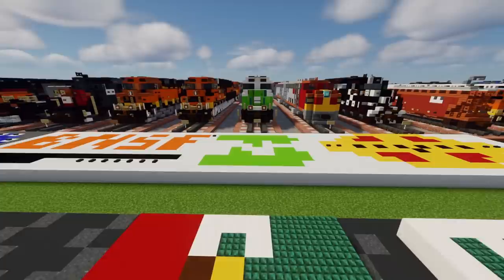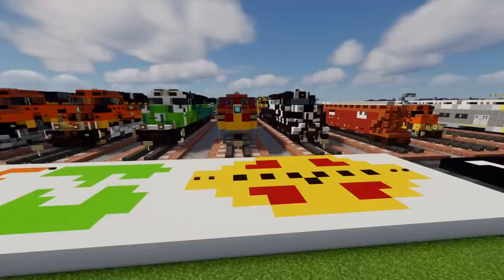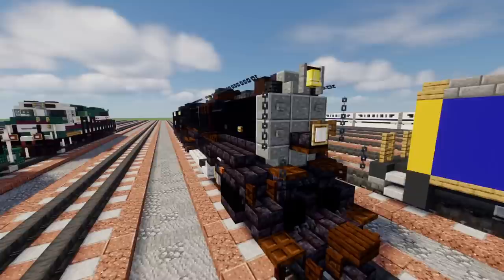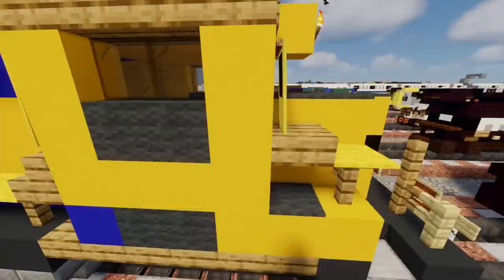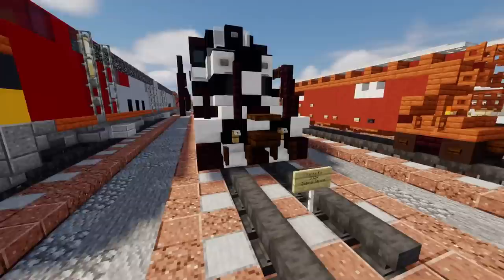Now we're moving to Burlington Northern. Here we have the SD60M, followed by an SD9 and an F45. Now moving on to Santa Fe — first off we have the F7, followed by a C44-9. Then we have the U28CG. After that we have the Santa Fe 3751, a steam locomotive. On the other track we have the Santa Fe 2926, then a Santa Fe SDF40-2, then a GP35, then an SD26, and in front of that with the zebra stripes is the SD24.